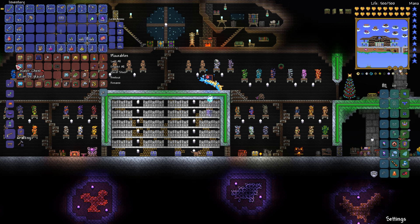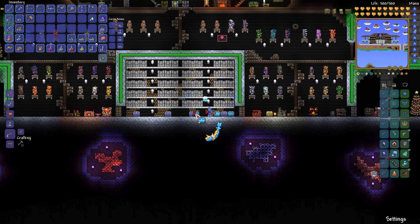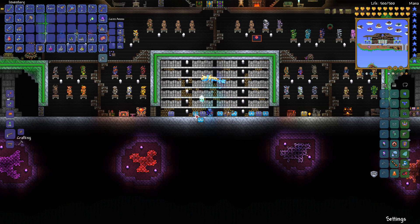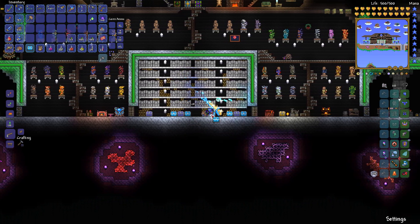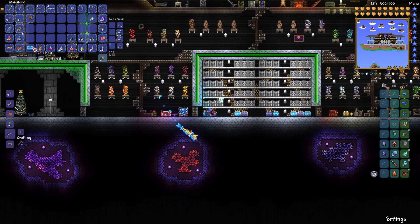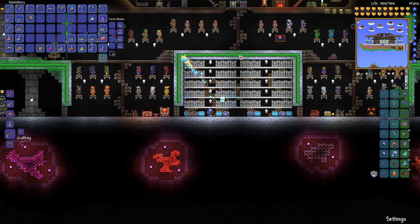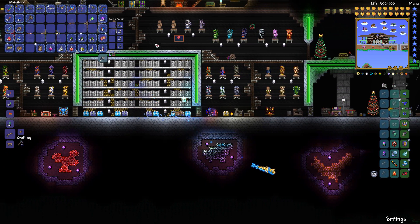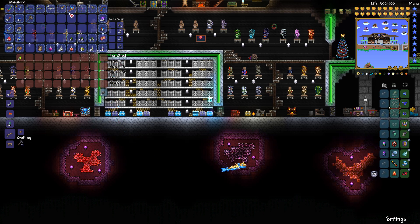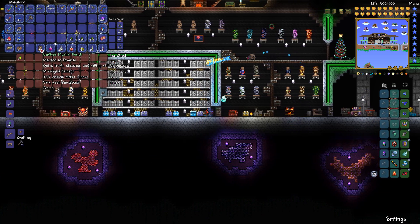We could do the same thing with gold chests. Or, ooh, I like the ice chests — ice chests are pretty. We can put some chests over here and go get a couple more if need be. There, that way it's still symmetrical. OCD is pleased. Just keeping the world happy.